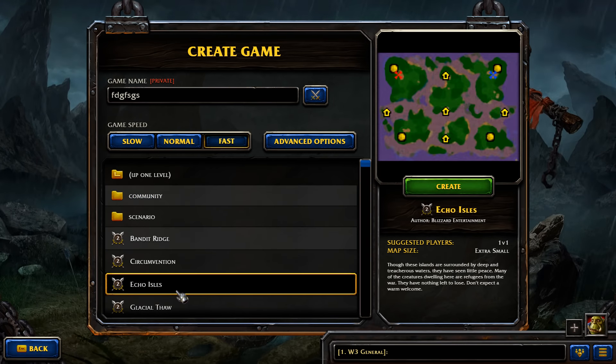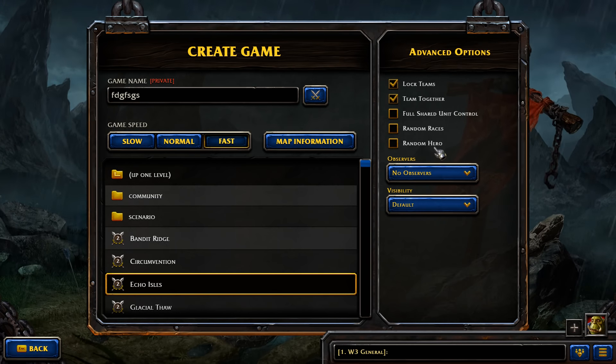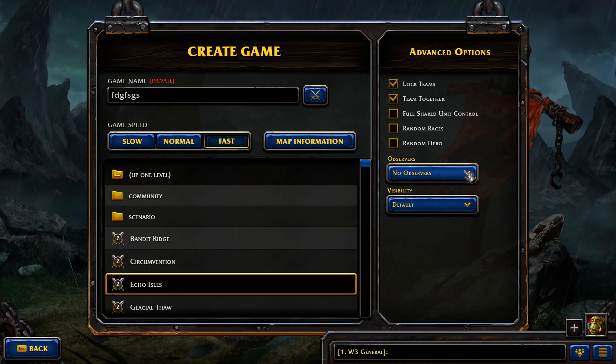This is the screen you're going to see. Double-click on Frozen Throne, then click on Echo Isles. The options here cover things like random races or random hero — you're not going to tick any of these. You can include referees — a player who can observe and type — or just an observer who can watch but not type. If a friend wants to watch you beat the computer, you can do that. I know I'm talking really fast but there's a lot to cover, so I apologize if it's too fast.